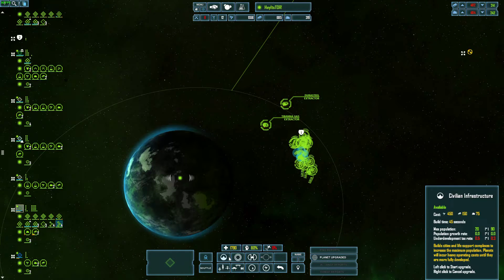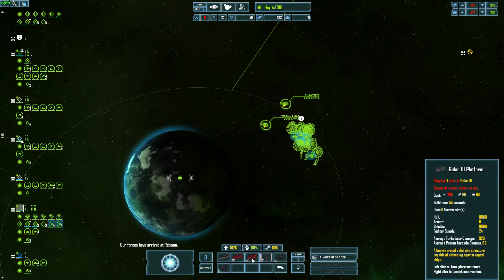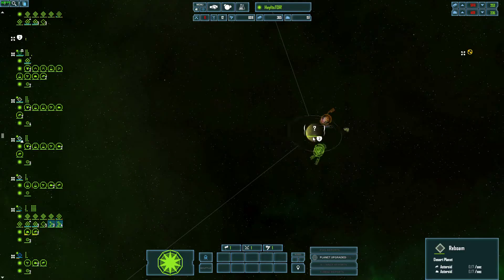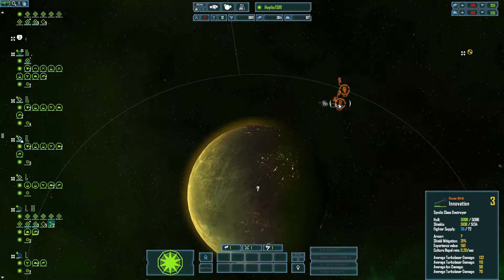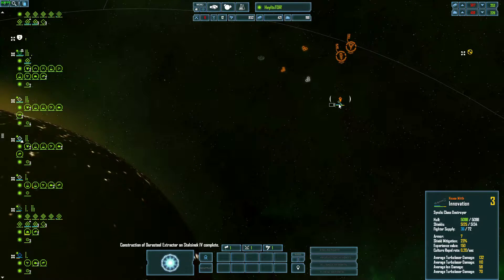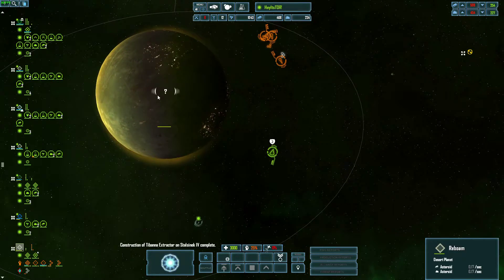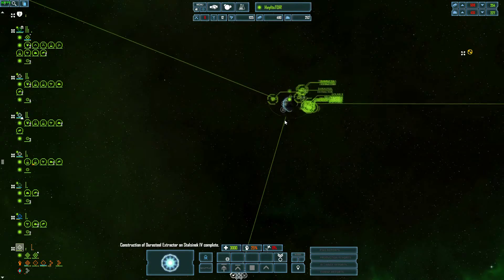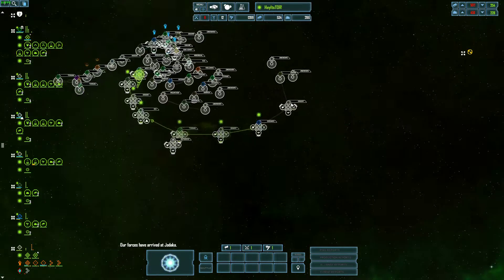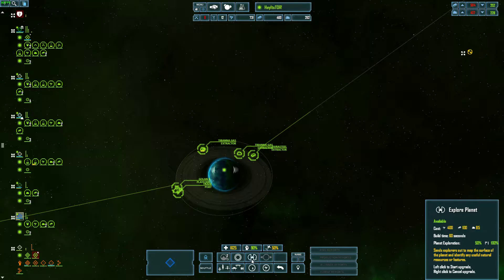Wait — why is my fleet carrier going that way? 'Empire cannot afford such expenditures at the moment.' Is he hijacked? He better not be. Oh shit, where the fuck did you go? A Syndicate-class destroyer is complete — oh, I might be in trouble.